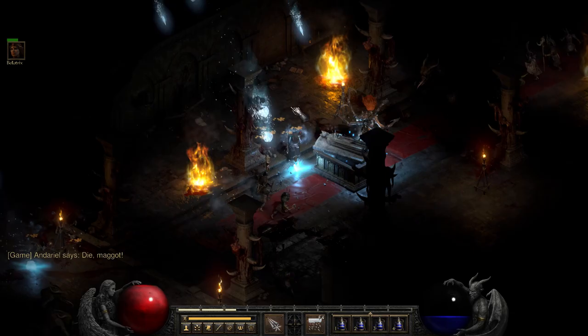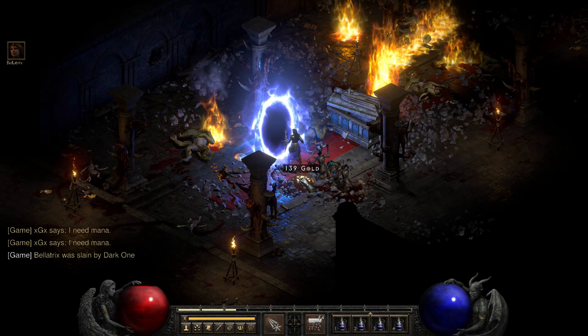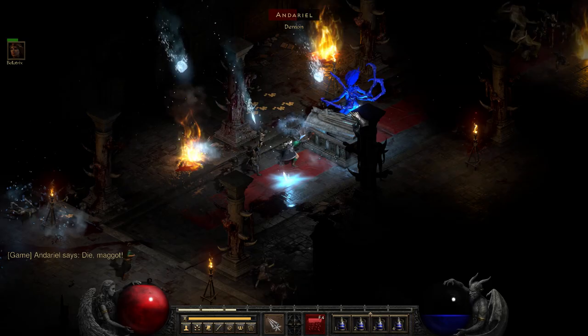All you have to do is make sure when you kill Andariel for the first time for her quest in either normal, nightmare, or hell, you take the town portal to Rogue Encampment that spawns right after she dies and immediately talk to Warriv and go east. You can watch the cinematic or simply skip it — it won't matter. But once you arrive in Act 2, press escape, save and exit, and that's it — you have successfully bugged Andariel.